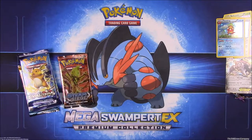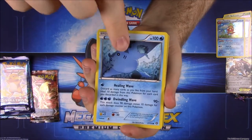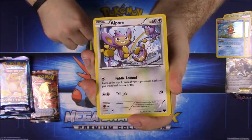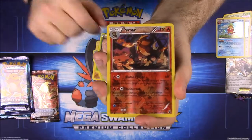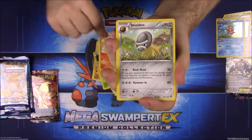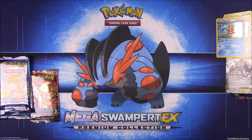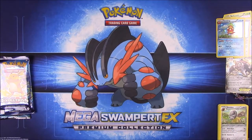See if we can get anything good. First up we have a Mantine, a Mankey, a Yanma, an Aipom, Larvesta, Pyroar, a Klinklang, Flaaffy, Monferno, and Sheldon. Funny — I never had that Klinklang card and was always missing it, and now I've gotten it multiple times in a row.